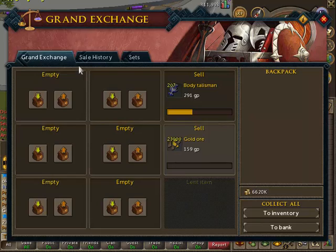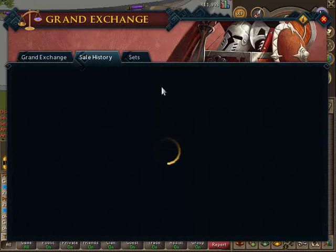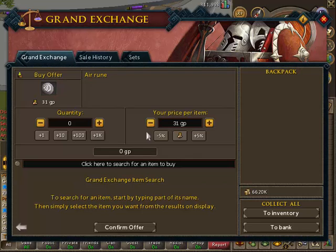You won't have much difference - it's 2gp profit on each air rune, which isn't too bad actually; it's normally 1gp. So we bought at the lowest buy price, which was 21gp. If you go into your sale history, you put in 21 for your price per item.